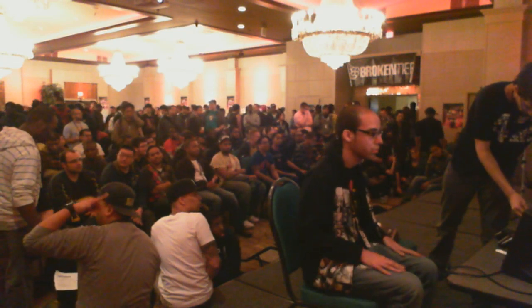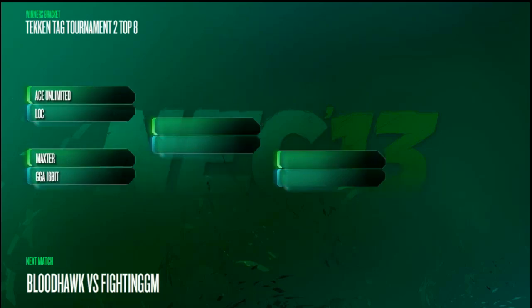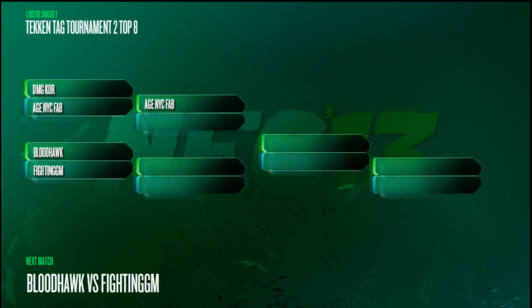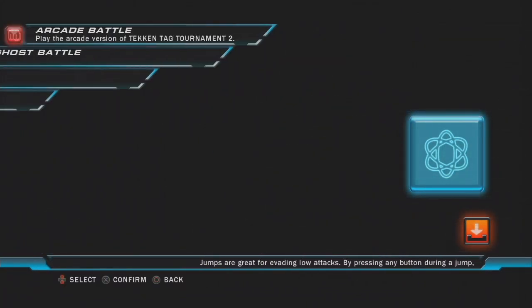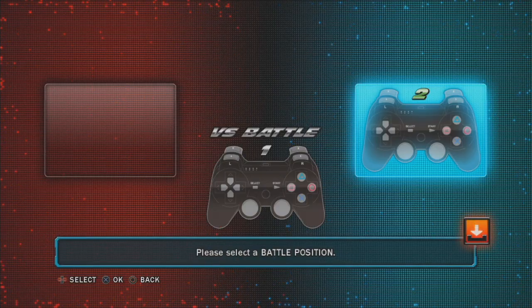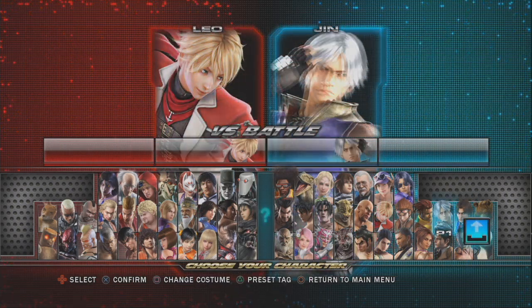Whatever happens here is going to set up everything else that happens basically the rest of the tournament. Bloodhawk and I were discussing this earlier — what the approach to GM is. In this game, Lee has a bunch of tools that really covered up his weaknesses in the previous game. Before, the idea was to outrange GM, which Bloodhawk is very good at with Leo's down forward two. But in this game, with crouch dash mix-up and an assortment of moves that allow Lee to come in close at 4-3, it's a different ballgame.